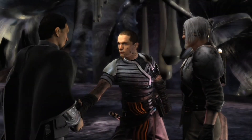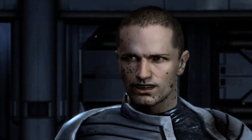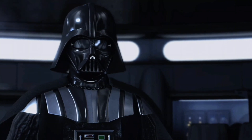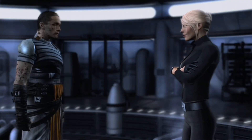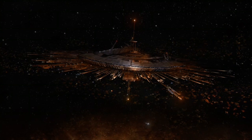After Bail Organa agrees to help us, we return to the ship and contact Darth Vader, asking for his help on where we should strike first. Vader gives us the location of a shipyard we can sabotage on Raxus Prime. Once the call ends, Starkiller realizes that Juno was watching the conversation the entire time. She's obviously angry about all of this, but agrees to take us to Raxus Prime anyways.